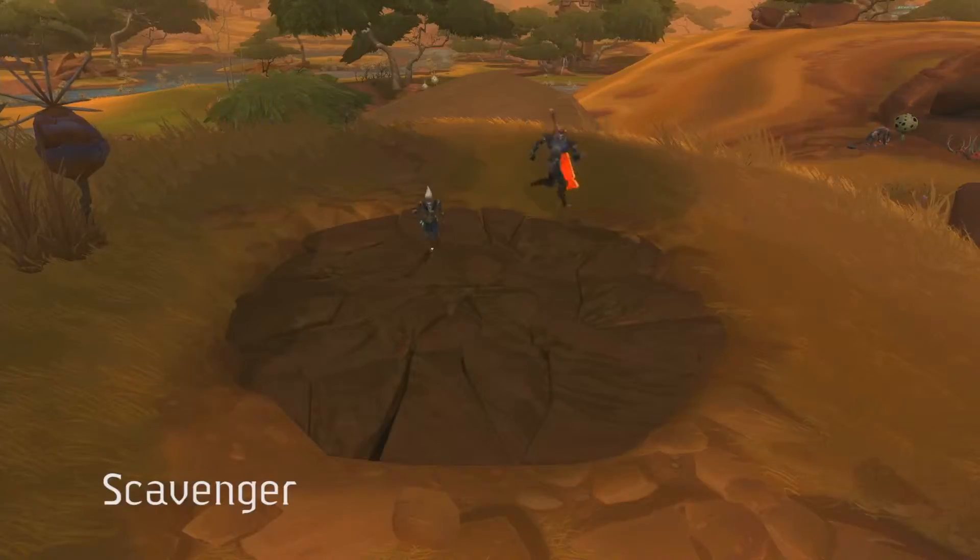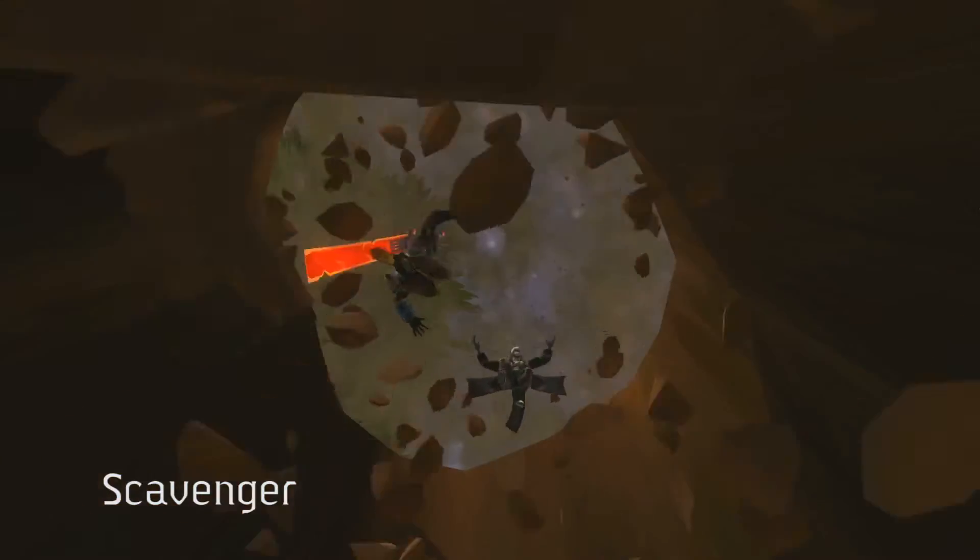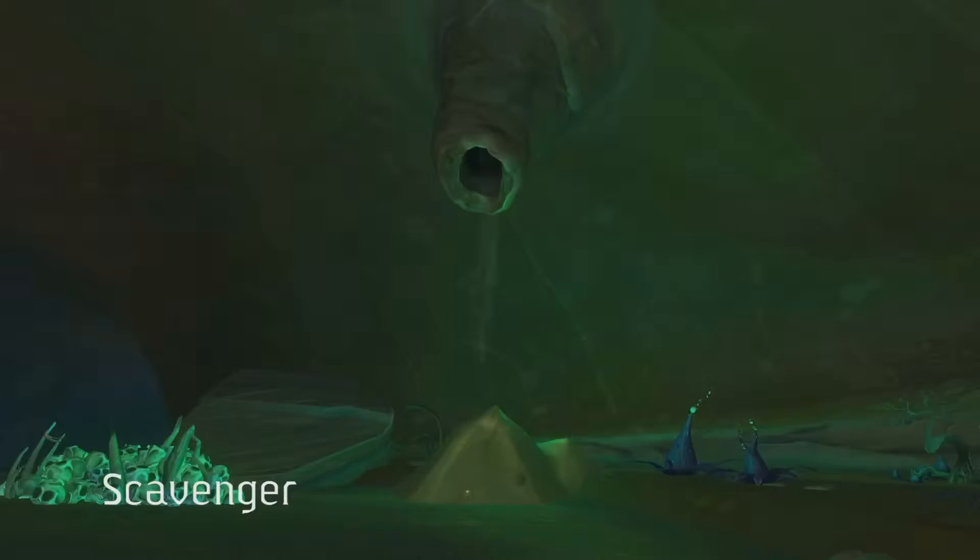Secret doors are the bread and butter missions for the Explorer. You can find ancient catacombs, secret labs, or even entire tunnel networks spanning the overall zone.